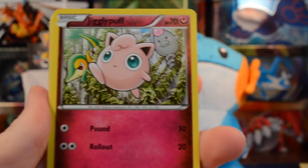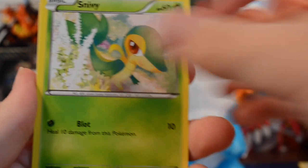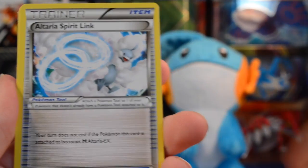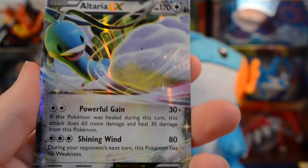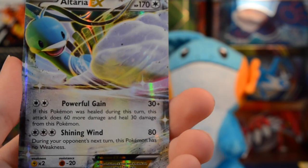We shouldn't get two of the same Breaks in a box either since there are plenty in this set. Anyway, we have a Jigglypuff, Snivy, Deerling, Carbink, Riolu, Altaria Spirit Link, Fence Spoon, Zygarde, a Reverse Duosion, and an Altaria EX! I really like Altaria — happy it got an EX treatment in this set.